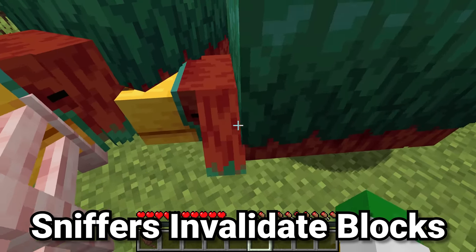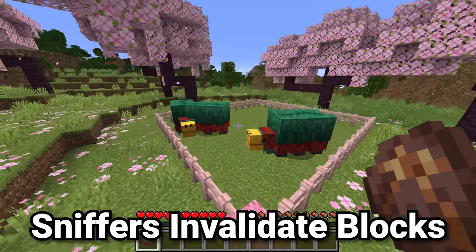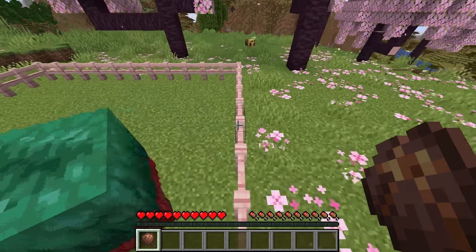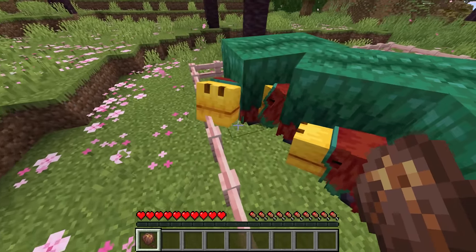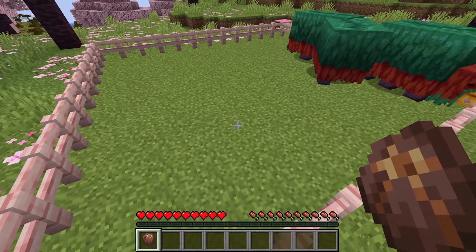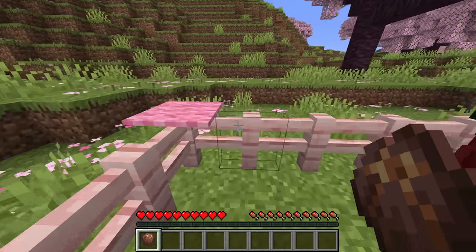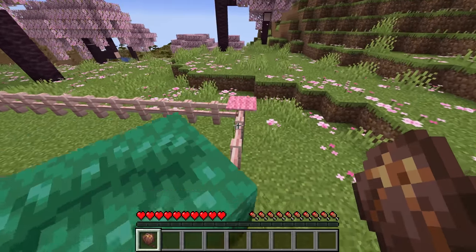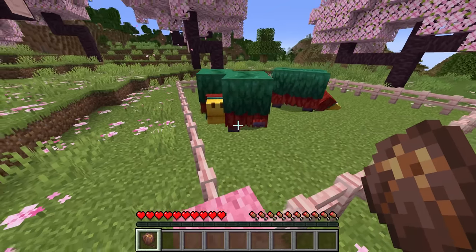When a sniffer sniffs down and finds a pitcher pod or torch flower seed, that one spot where it sniffed is now invalidated, and they save the last 20 places they've sniffed as invalidated. That means a sniffer will not sniff there again for a seed unless it has sniffed 20 more times. So if you have a very small enclosure, the sniffer can keep picking these invalid spots, making the process of getting seeds much slower than it has to be.